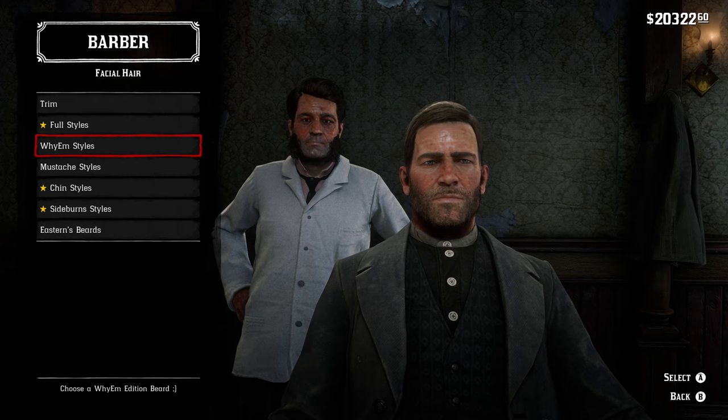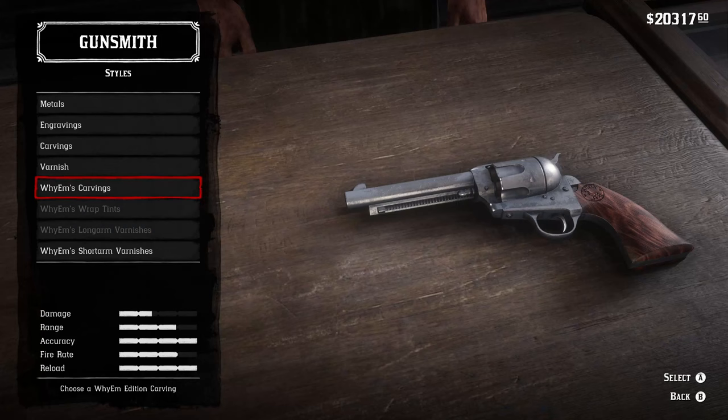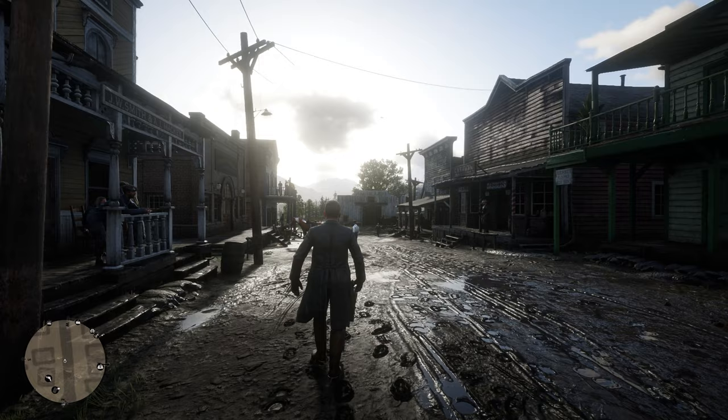There are also new beards for you. You have the YM style and the Eastern Epics beards, so you have quite a few beards to look through as well. And then if we head over to the gunsmith, some weapons have new textures for you to add onto them. So you can change the carving on your guns or add a different kind of tarnish. It really all depends on the gun that you have, but it does add an extra layer to really get your guns the way you like them.